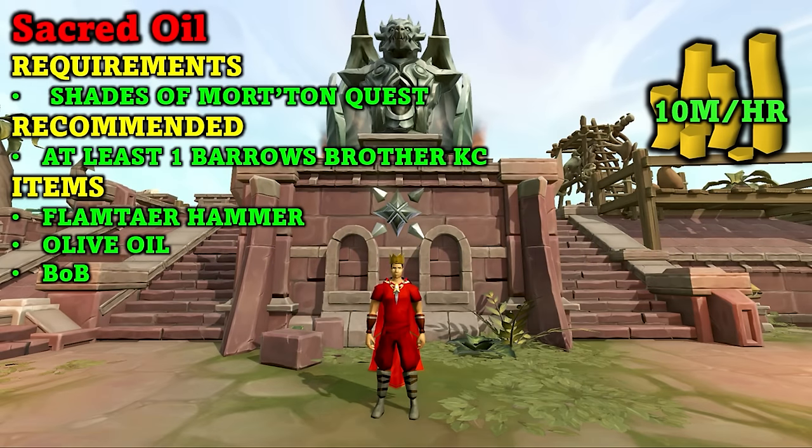Starting off with the first method, we have creating sacred oil. There is only one requirement for this method which is the Shades of Morton quest. There are a few prerequisite requirements as well, but you can definitely complete all of these quests within the first few hours of playing the game. Recommended is also at least one Barrows Brothers kill. You might also want to complete the In Aid of the Myre quest, just so you have access to a bank nearby. Items that you will need are a flamtaur hammer, olive oil, and a beast of burden. You can get all of these items in Morton.